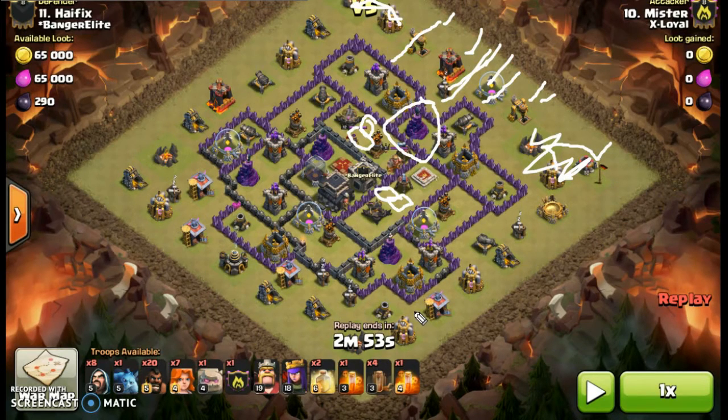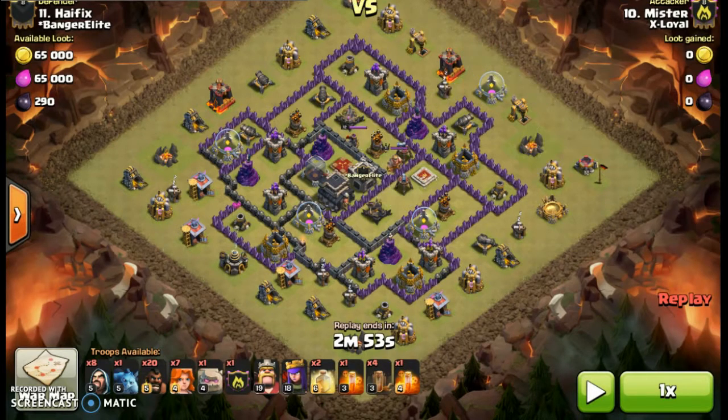So that is the overall plan of attack: get the Valkyries in, see which way they go, heal them, send the Hogs in from that same side, then watch the Hogs and see where they need a heal. I'll clear that off and we'll have a look at how it went in action.